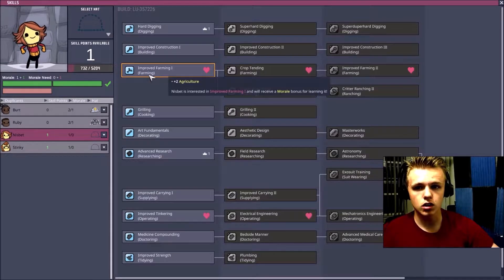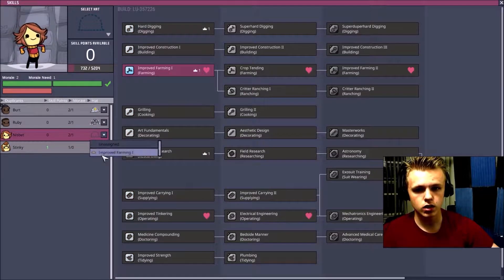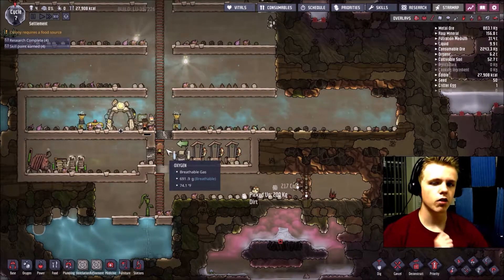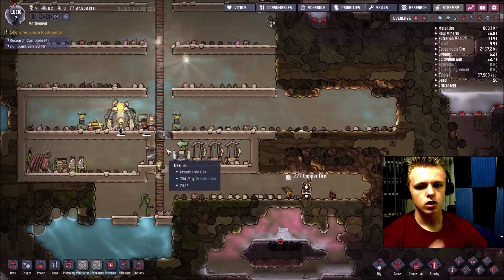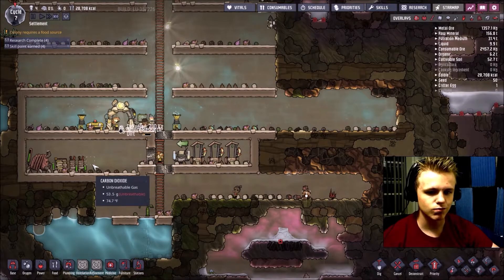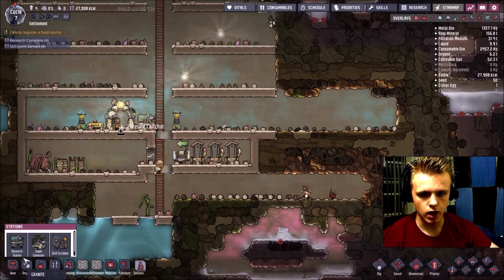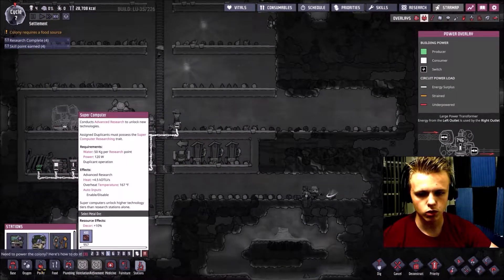Ruby will need Advanced Researching, so assign that to her, and she will also need Farming. We'll leave Stinky out of the picture for right now because I'd like him to just kind of be there helping.